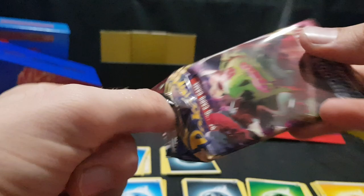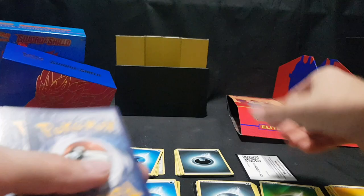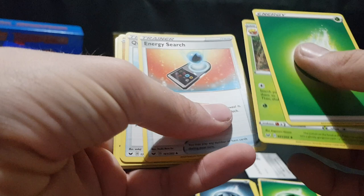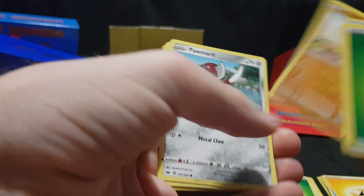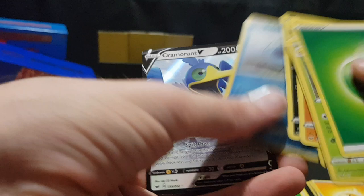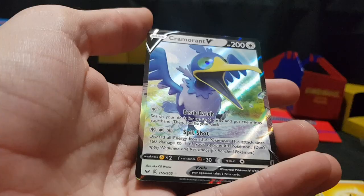Three left — opening up a Snorlax pack. There we have the code card. Energy, Eldegoss, Energy Search, Quick Ball, Maractus — kind of reminds me of Digimon. Mudbray, Pawniard, Scorbunny, Nickit. Sobble Reverse Foil. And we have Cramorant V. That is a gorgeous card.